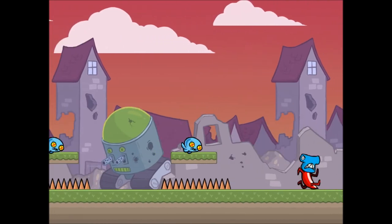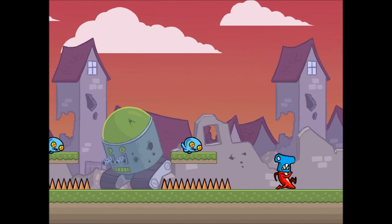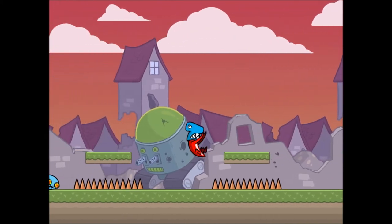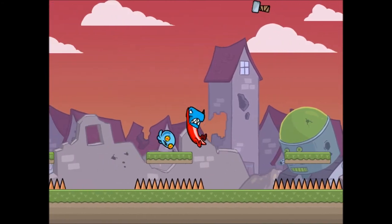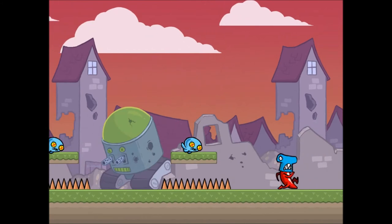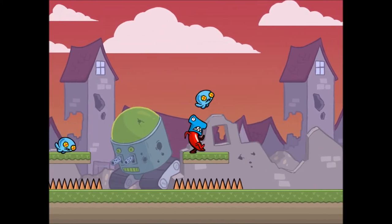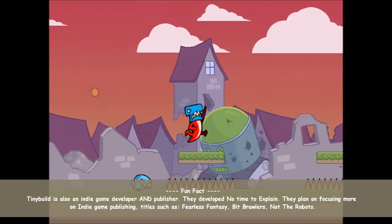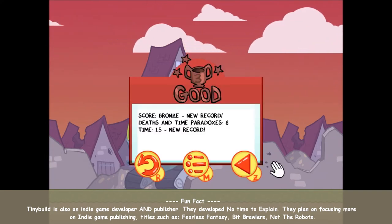I've got to avoid those spikes. At this point it gets kind of difficult because you need to start timing your jumps pretty much dead on perfectly. As you can see, I'm causing paradoxes because I'm not catching my hammers. We're doing pretty good though. We got all the fire in our mouths — we created eight time paradoxes and it took us about 15 seconds to beat that board. We might be able to get silver on this one — yeah, we got silver.